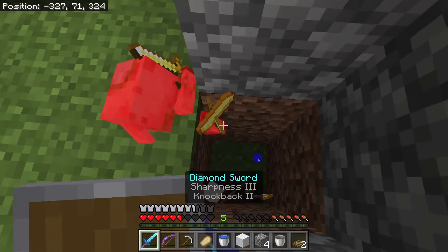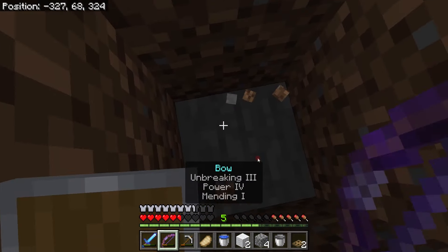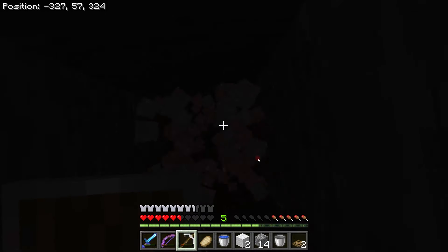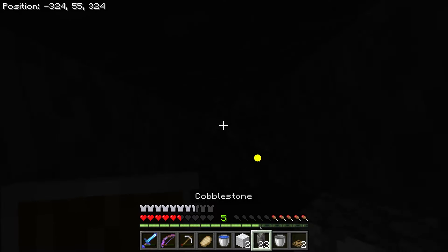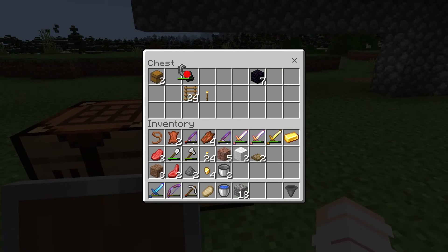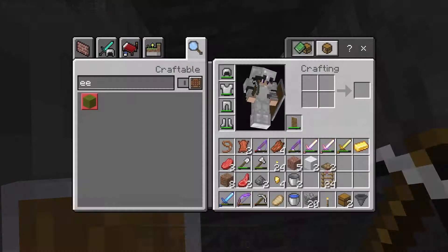I got a little bit of XP from that and a gold ingot. Now we're going to dig down from where we are — let's dig down about 18 blocks: one, two, three, four, five, six, seven, eight, nine, ten, eleven, twelve, thirteen, fourteen, fifteen, sixteen, seventeen, eighteen. Then go forward about three and go up — just so we can get out of here. I forgot the ladders that were inside the chest, but that's what we're going to need.